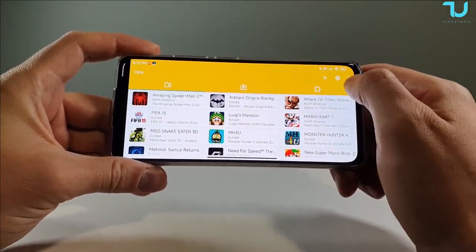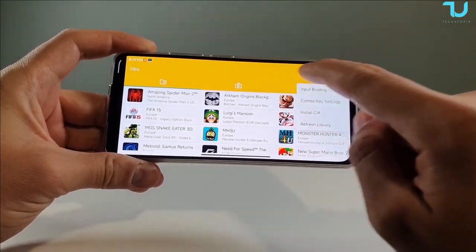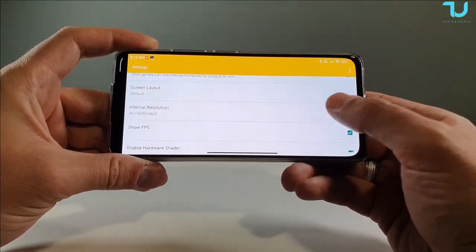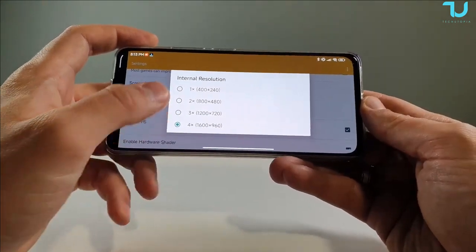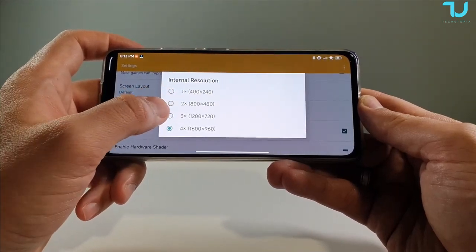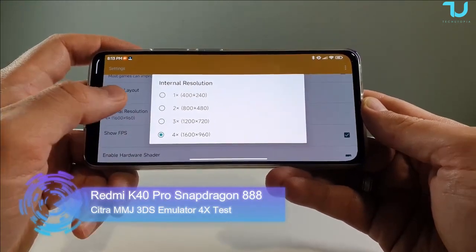OK guys, for the end let me show you my settings which I'm using. Of course, input binding - you need to map your gamepad, whichever gamepad you have. Internal resolution depends on which phone you have. If you have a low-end phone, 1x or 2x maximum. If you have a mid-range, it can handle 2x and somewhat 3x on some games. Flagship devices can handle 4x.